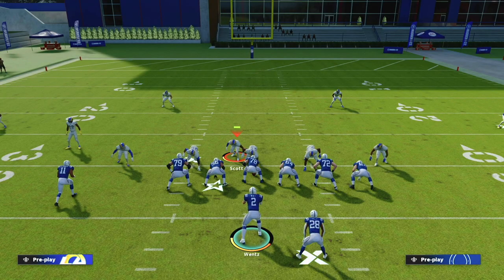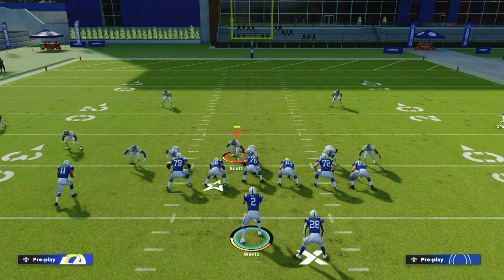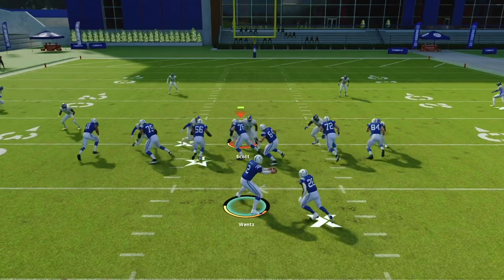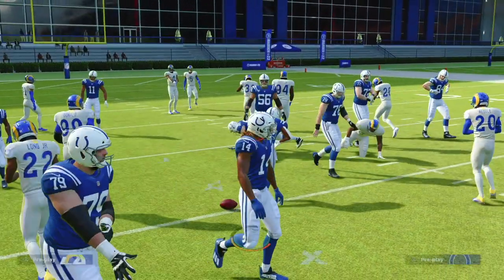We can blitz and play coverage, but can we stop the run? Nickel335 wide is one of the best run defenses in all of Madden 22. On its own it's already very good, but there are a couple tricks to make it even better. You can set up things exactly the same as before — spread the defensive line, crash them to the inside, QB contain — and it does a decent job, causing a pile and making a tackle. But we can make it a lot better.